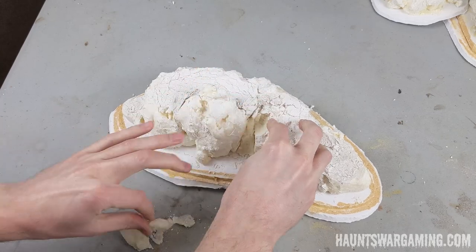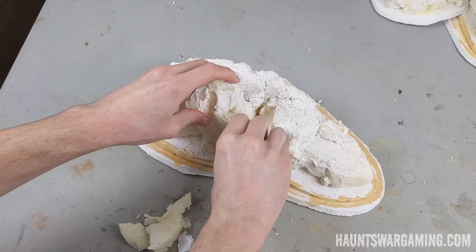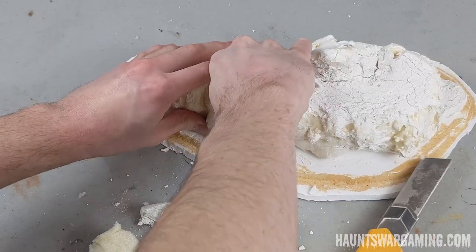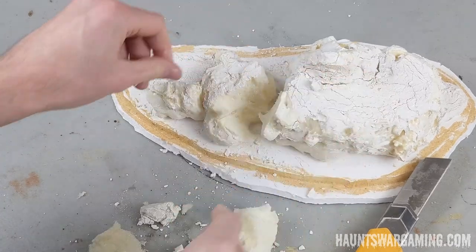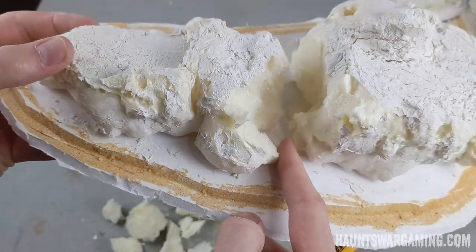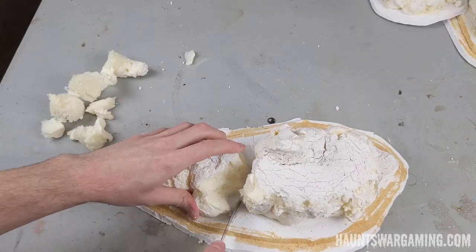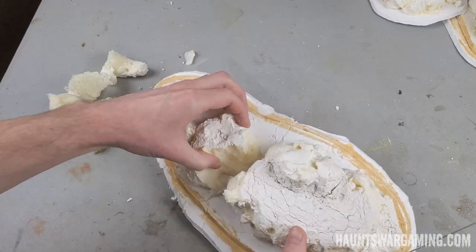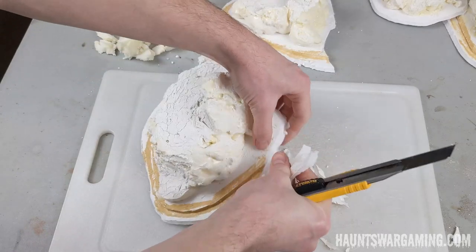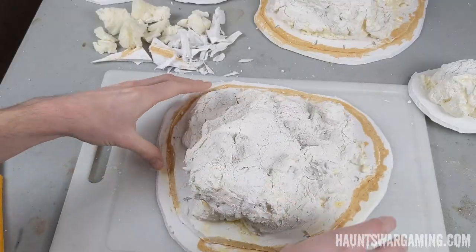I cut portions of the spray foam out to make some flatter areas for minis to stand on, and I covered most of the pieces with drywall compound with a little bit of sand around the bases. I gave these piles pretty big bases and wanted at least one straight edge to butt up against a wall or combine with another pile to make an even larger junk pile, so I cut a portion of the base edge off each piece.